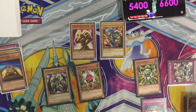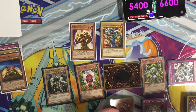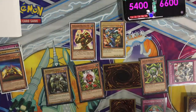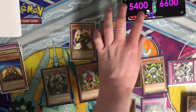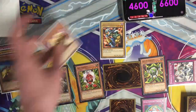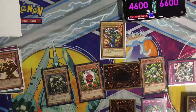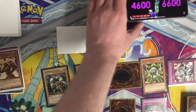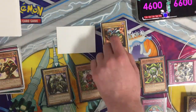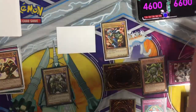Draw for turn. I will set another face down and another face down. Battle phase — Summon Skull will attack your Enraged Battle Ox for 800. That ends my turn. Draw for turn. I will set another face down. Enter the battle phase — Force Raider will attack Red Gadget, so you take 600. That ends my turn.